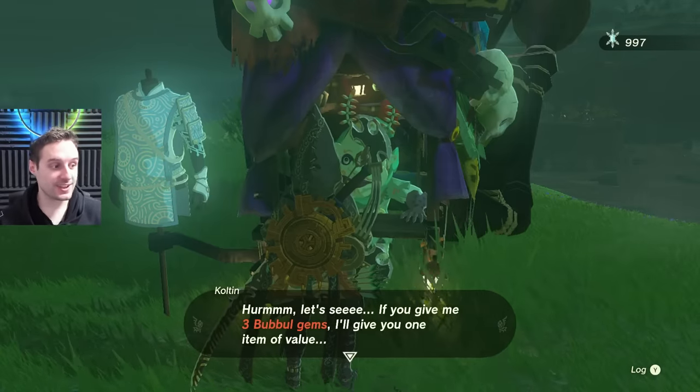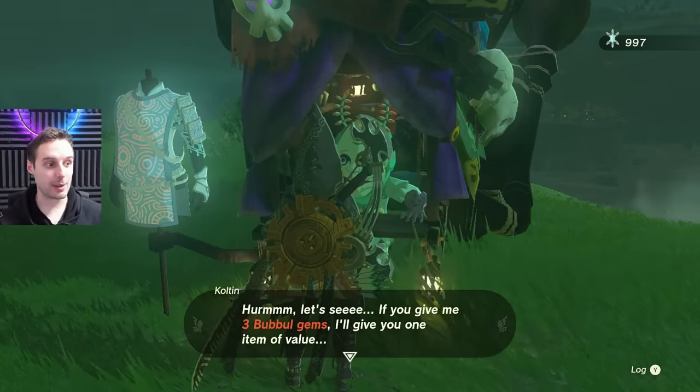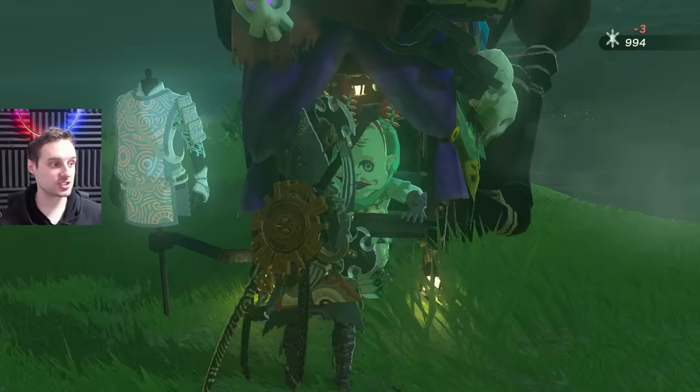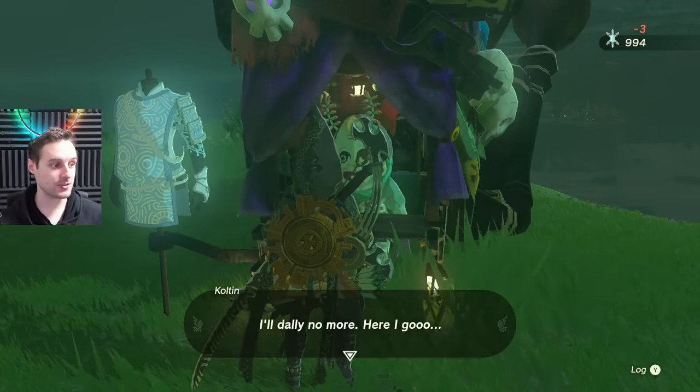The most important thing Bubble Gems are for in this game is to trade with Kilton, who will appear in various places around the map and will have a special bunch of armor for you. Here he's giving me the Mystic Robe. It appears to be something you can only do at night time, so you can buy everything from him if you have enough Bubble Gems.